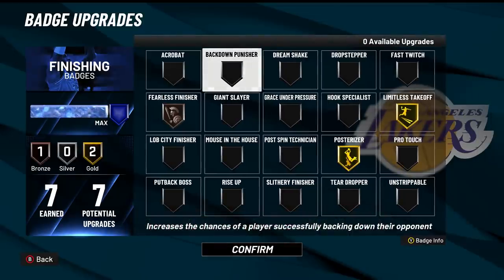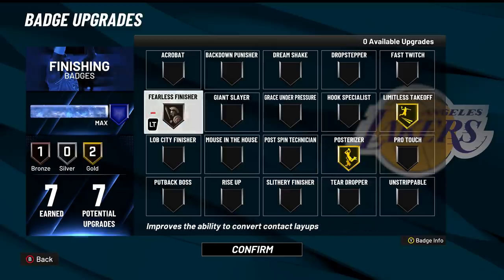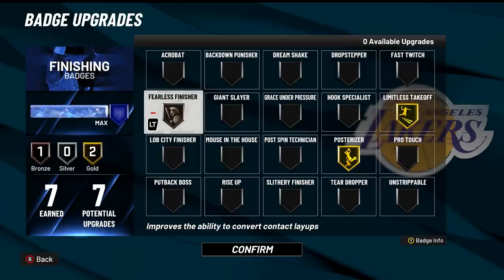For finishing — just copy this setup, there's no debate: gold Post Riser, gold Limitless Takeoff, and bronze Fearless Finisher. Post Riser gives more contact dunks, Limitless Takeoff lets you jump from the free throw line making dunks more unblockable, and Fearless Finisher helps you finish through contact layups.